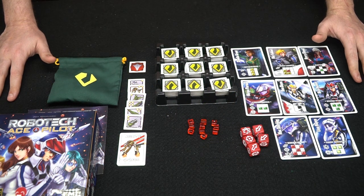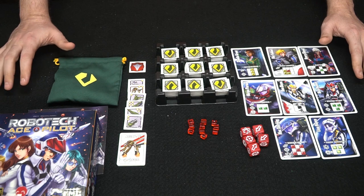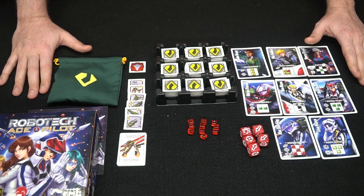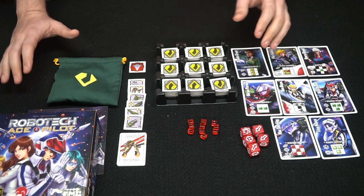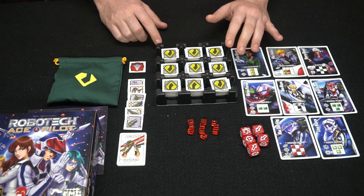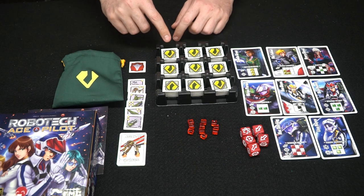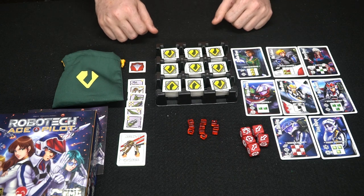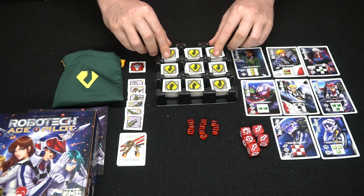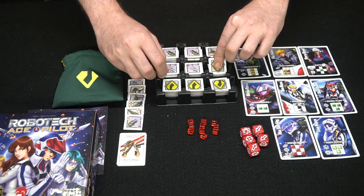Here we have Robotech Ace Pilot by Harmony Gold, Japan Anime Games and SMG. We're setting up for three players in this variant, though you can set it for two or four as well, which changes how many robots go in the grid. You use this three by three grid that comes in the box. Normally all of these tokens start inside a little baggie and you take them out and put them face down in each area. In a three player game you'll have eight tokens. Then you take all of the top row and flip them face up just like this.